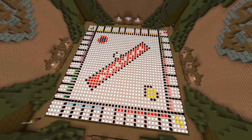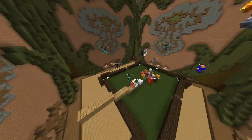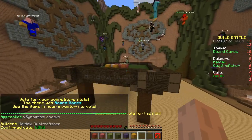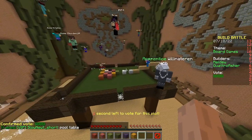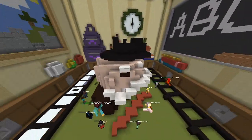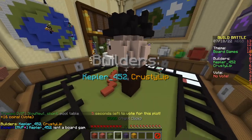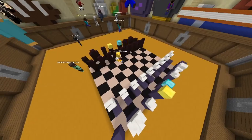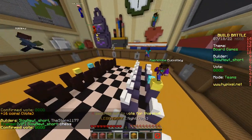Let's win! First build — that's not a board game, let's call it a tabletop game. Cheating! Cool build though. Next is Monopoly in 3D — they built the dude, that's pretty smart. Then chess — cool, nice.